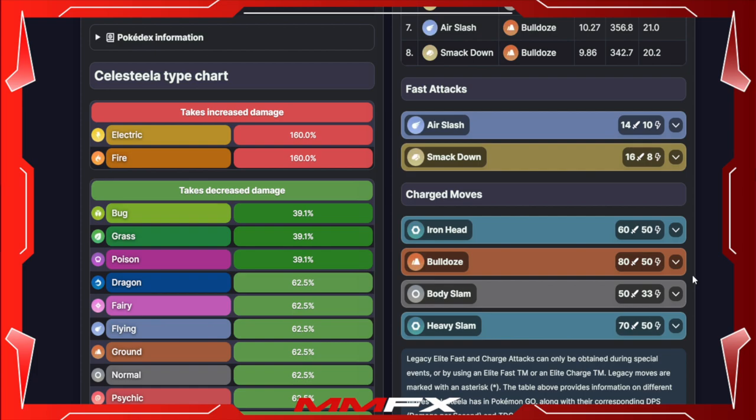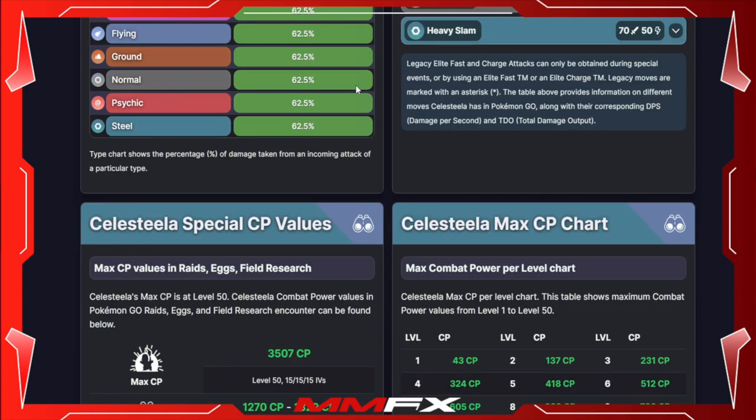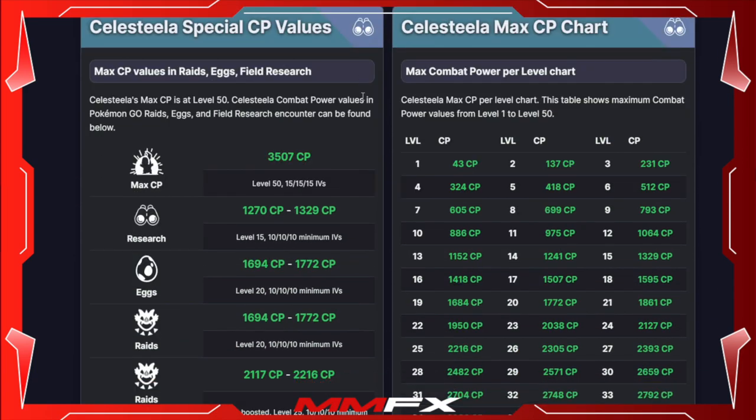Moving on to its resistances and weaknesses: it has a single weakness to Electric and Fire, a double resistance to Bug, Grass, and Poison, and a single resistance to Dragon, Fairy, Flying, Ground, Normal, Psychic, and Steel. Both of these Pokemon have huge resistances, though Kartana does have that quad weakness to Fire where Celesteela does not.